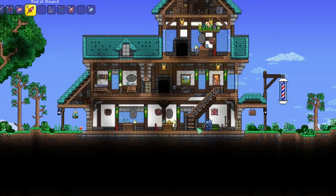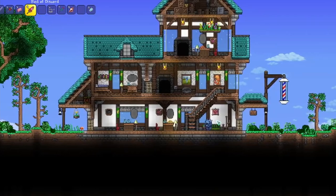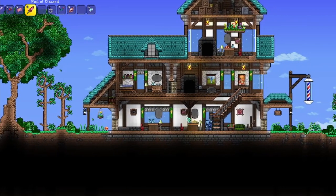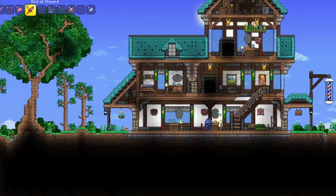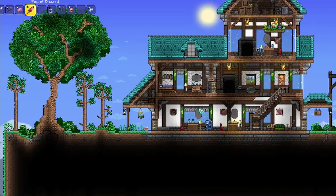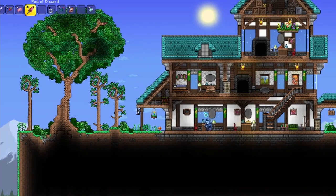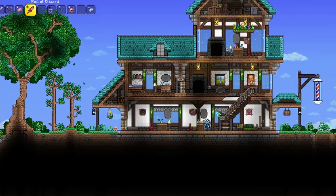For the house, we went with a fairly standard stair design — bamboo wall painted white, mine cart track as a railing, and fence on either side to give it a 3D effect. For the walls, it's dynasty wall in white. We went with individual chairs for haircuts, a pair of scissors, and mirrors made from silly balloon — painted white and actuated so they look like mirrors. Copper brick wall separates the top part of the window from the background, looking a bit like a rolled-up curtain.